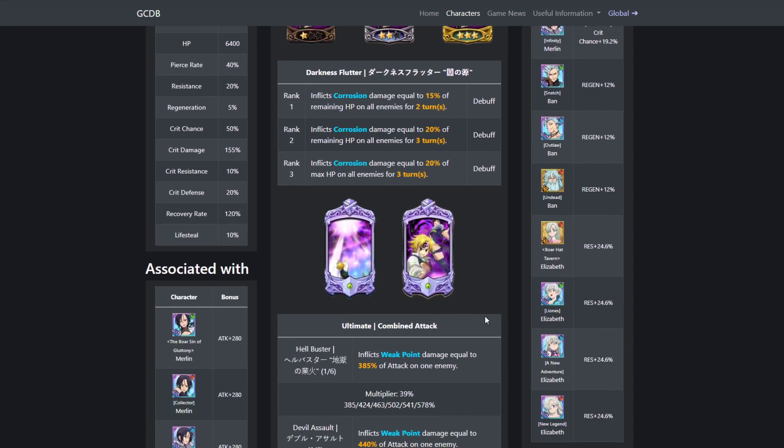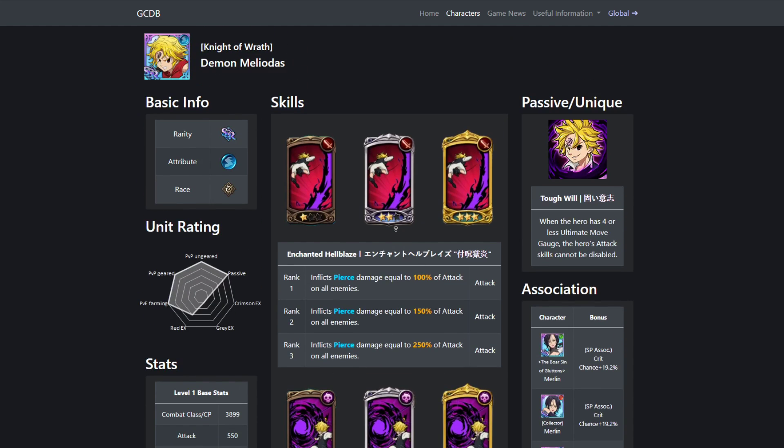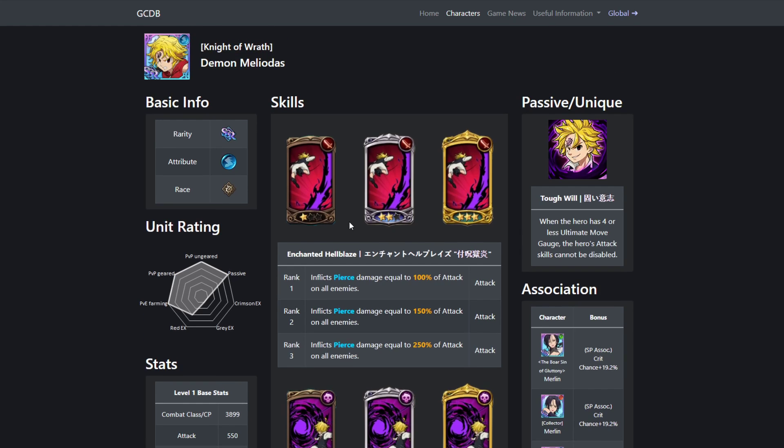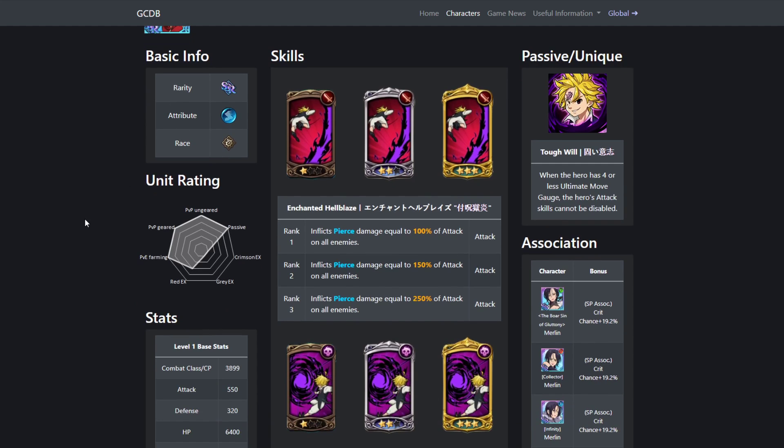His ultimate is plus weak point, 385% damage to one enemy. His passive: when the hero has 4 or less ultimate move gauge, attacks cannot be sealed — or attacks cannot be disabled, same thing.